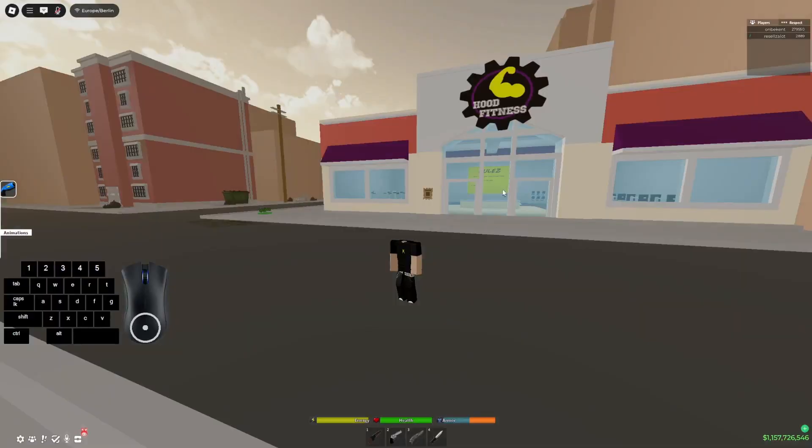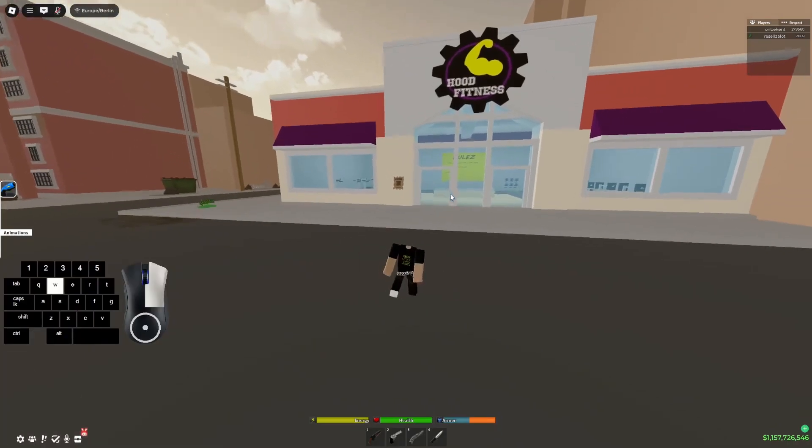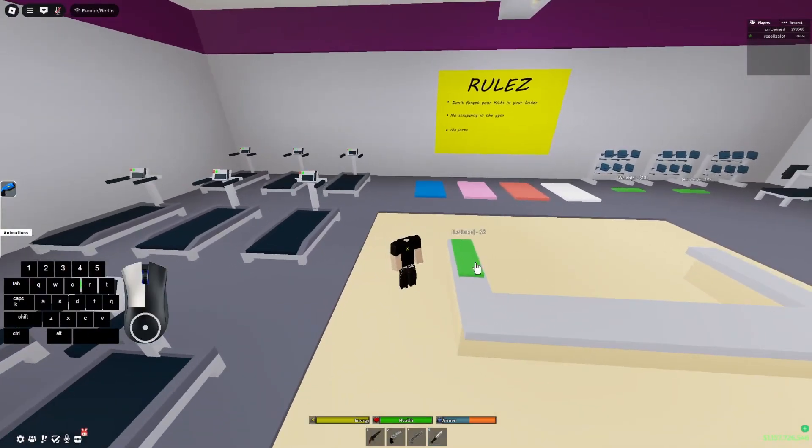We need to be fully skinny in the game for this to work. We can go to our settings, scroll to the bottom, open up stats, and at the top there should be a bar — make sure this is fully grayed out. If it isn't grayed out, we need to get skinny, so we can go to Hood Fitness and find the item called lettuce.